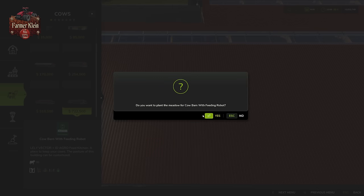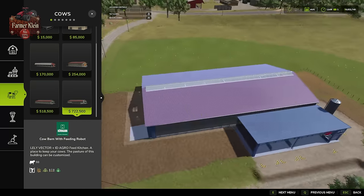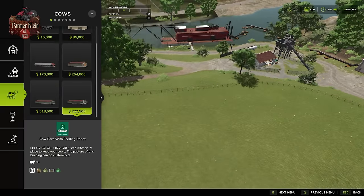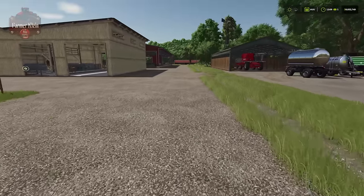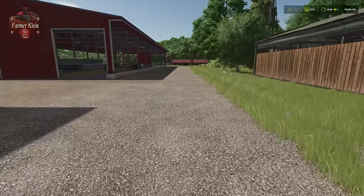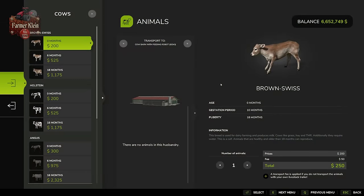Once we finish that, it's going to ask whether you want to plant meadow for your cow barn. Yes — and now we have meadow grass planted within the fenced-in area. The new building we constructed and laid out can now support a total of 243 cows in this particular facility, up from the default configuration of 93. And FarmSim 25 lets you buy all the way up to the maximum quantity of 243 in one go — that is absolutely amazing.